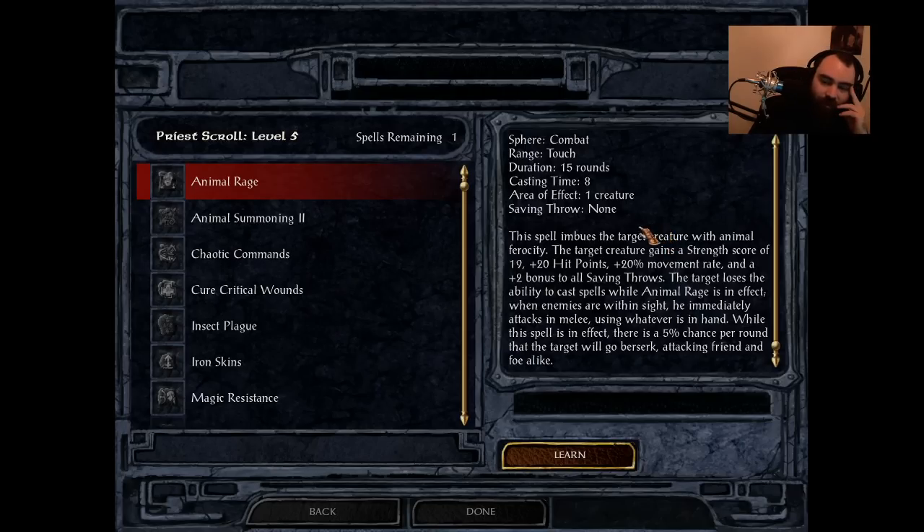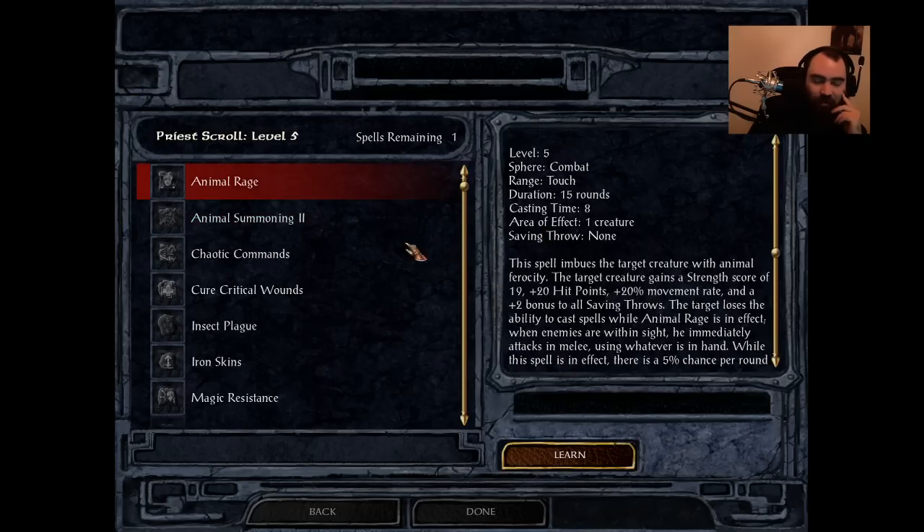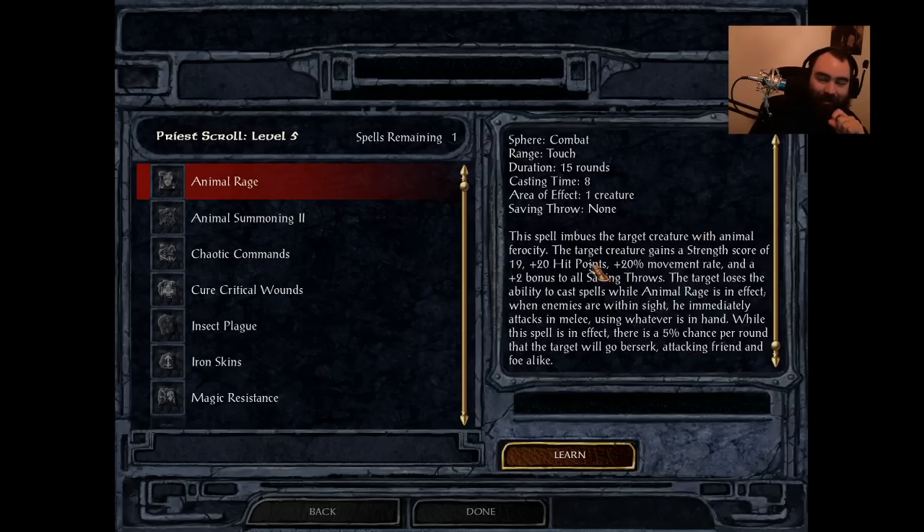When I think about who I should be using this on — if I could use this on Kagain, that's not bad, 20 HP and bonus movement rate. But you get this spell in Baldur's Gate 2, where you're going to have equipment boosting strength already. The only thing you'd get out of this if you could cast it on party members would be the saves. But it's called Animal Rage, so it seems like it'd be good on animals. But there's a 5% chance to make the target go berserk, attacking friend and foe alike. I have no idea why you'd ever want to use this spell.